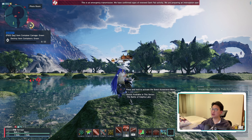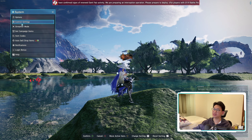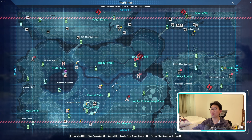Now let's say you've unplugged your controller and want to go back to mouse and keyboard, but all of your symbols are totally messed up. How do you switch that back? We're going to go to System > Control Settings, and right here under 'Control Display Type' we're going to change back to keyboard, and voila — everything is back to mouse and keyboard.